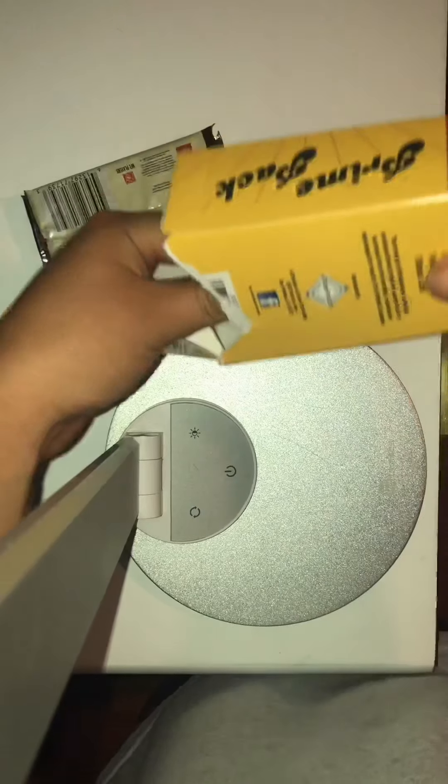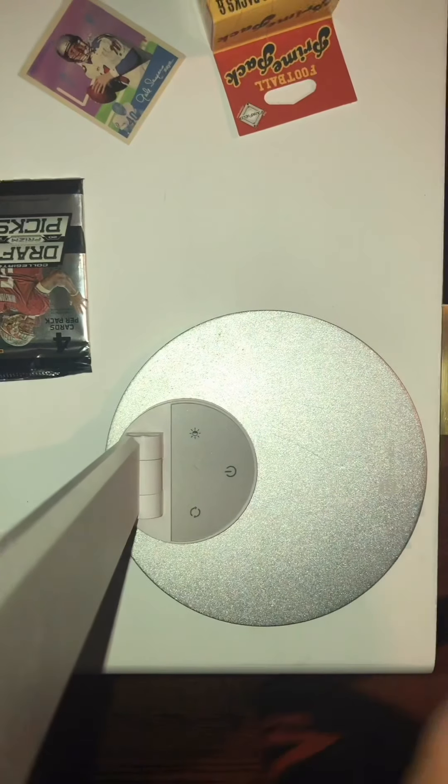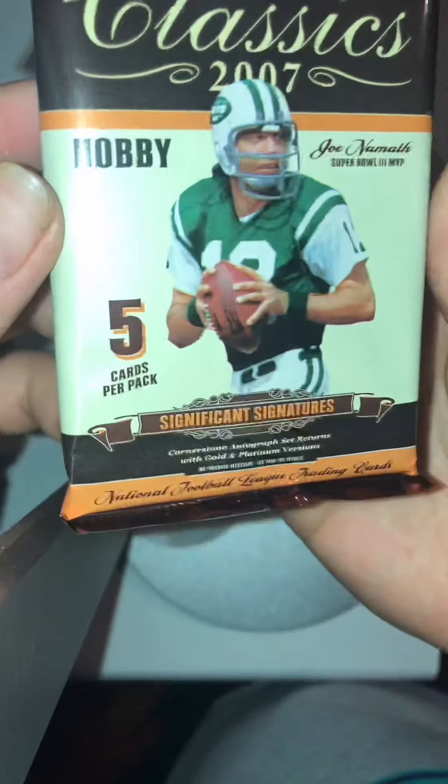I normally open from the bottom. These cards — you got a pack of these in here, I already know. It's not a hobby box, but we can still pull cool stuff out of here. This is a Don Russ 2007 hobby show with Montana on the front — significant signatures.